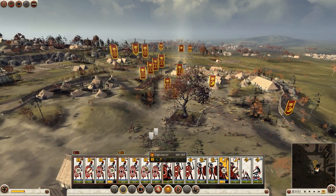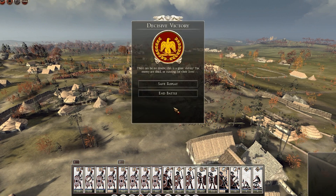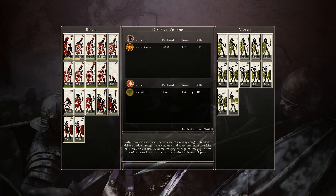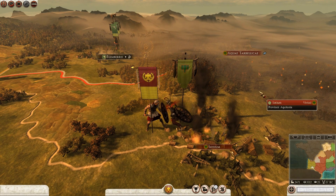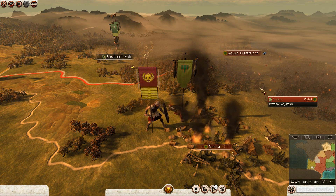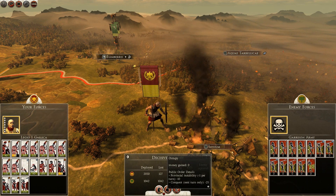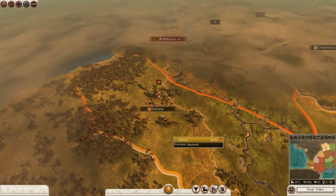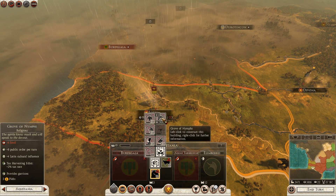That is job done - end the battle there: decisive victory. We lost 127 men, they lost 1042 - basically all of them. Sotium is ours - we're going to occupy that and we will begin to convert towards happiness buildings.